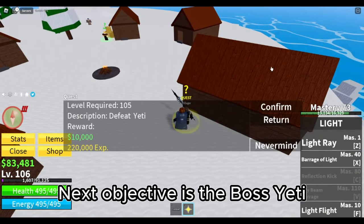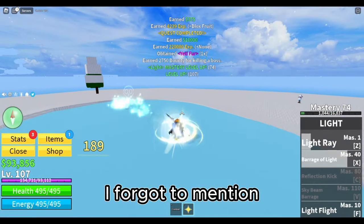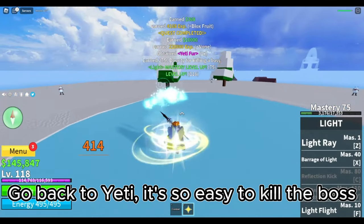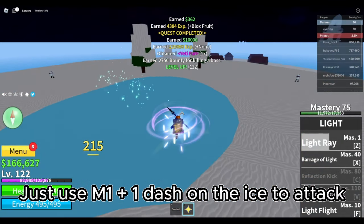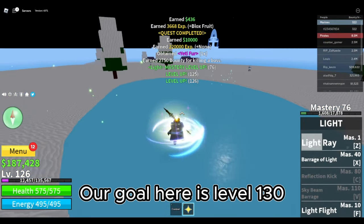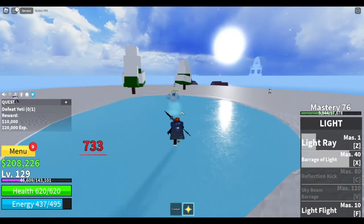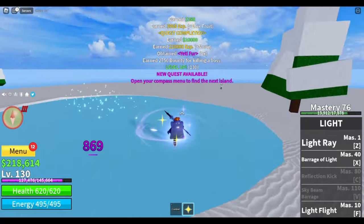Next objective is the Boss Yeti from the same quest giver in Frozen Village. I forgot to mention that elemental immunity will not work on bosses and mobs with Aura. Go back to Yeti — it's so easy to kill the boss. Just use M1 plus one dash on the ice to attack, then use your range skills every time the boss uses his skill. Our goal here is level 130. This is how I kill the boss. Stats check.